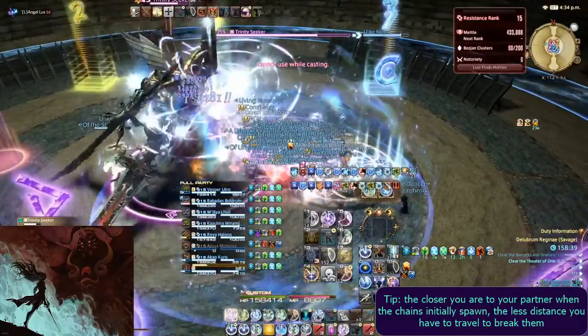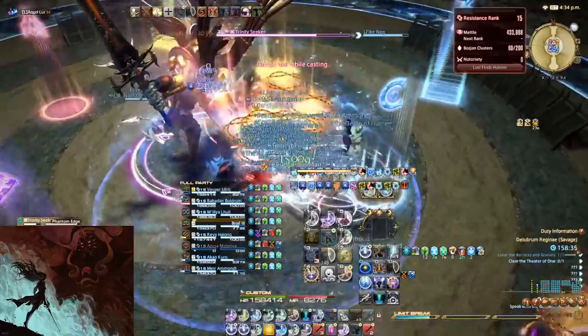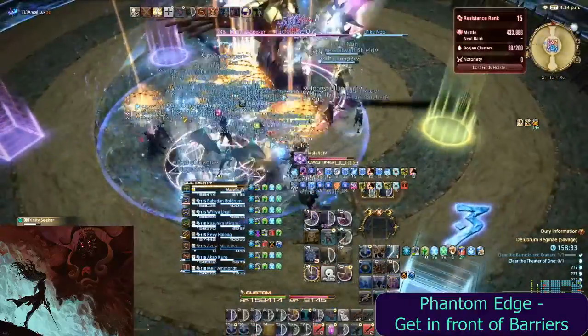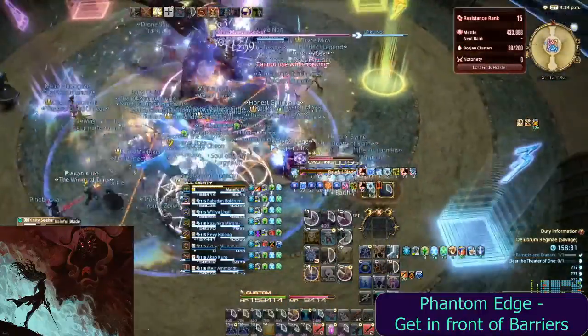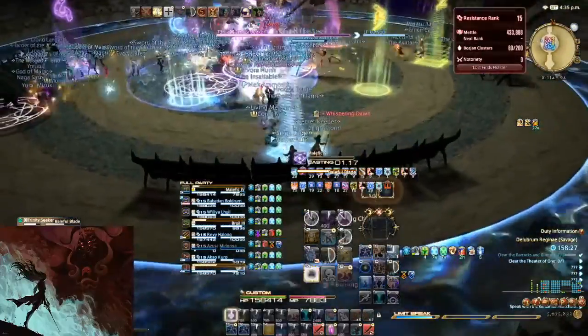Chains will spawn which need to be broken by running away from your chained partner. If Phantom Edge is cast, you need to get knocked into the barriers positioned at the intercardinals of the arena. If he doesn't cast this, you need to hide behind the barriers instead.